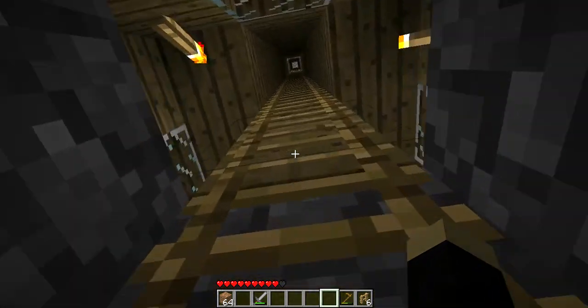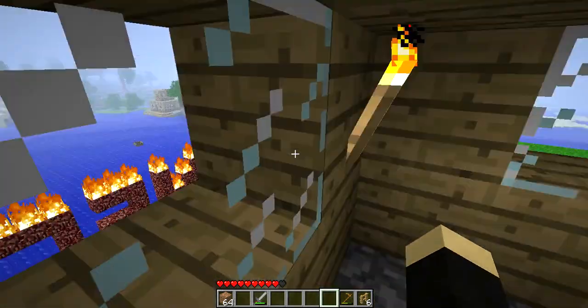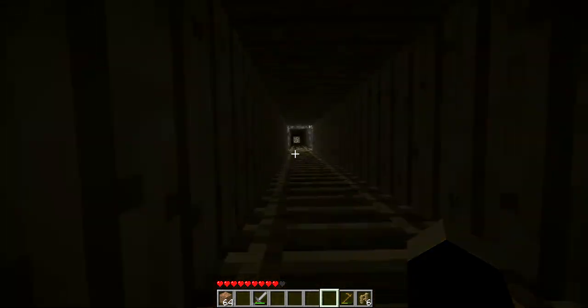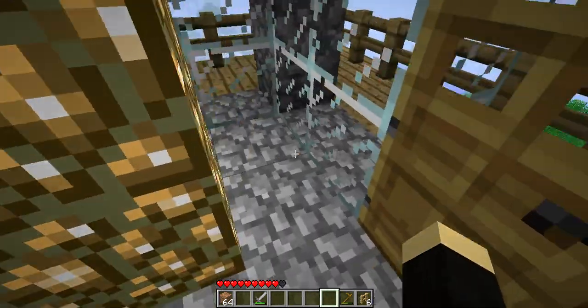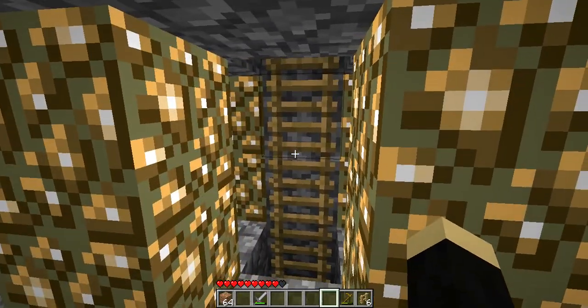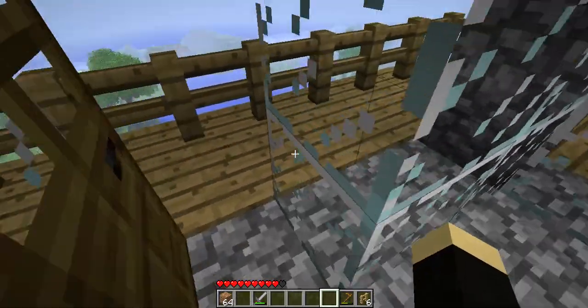Alright, first the second floor — not really anything at all to speak of at the second floor. But let's make our way up to the first landing. Yes, I wanted to make this with two landings. Up here we have glowstone. We have two different elements of light seeing that this is a lighthouse, and glowstone is the first element.